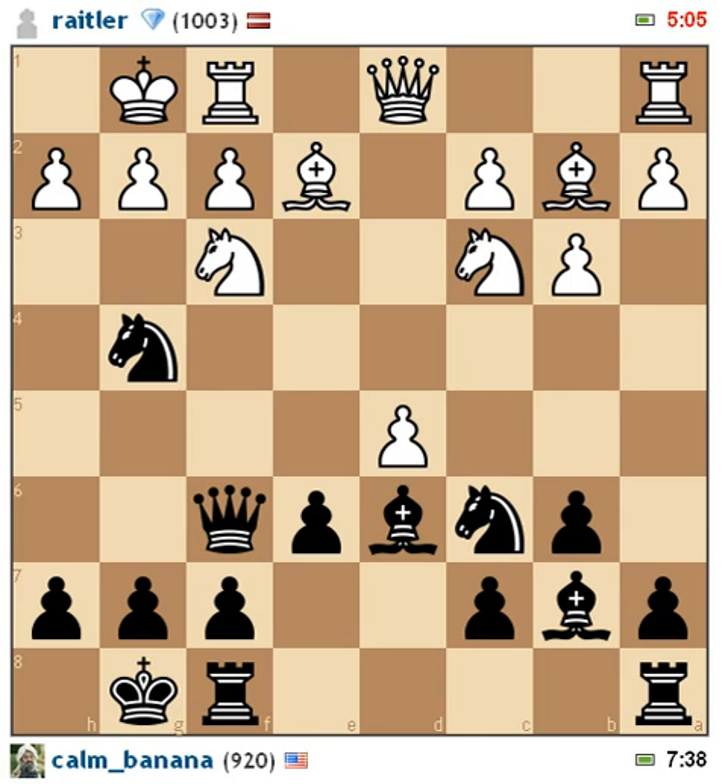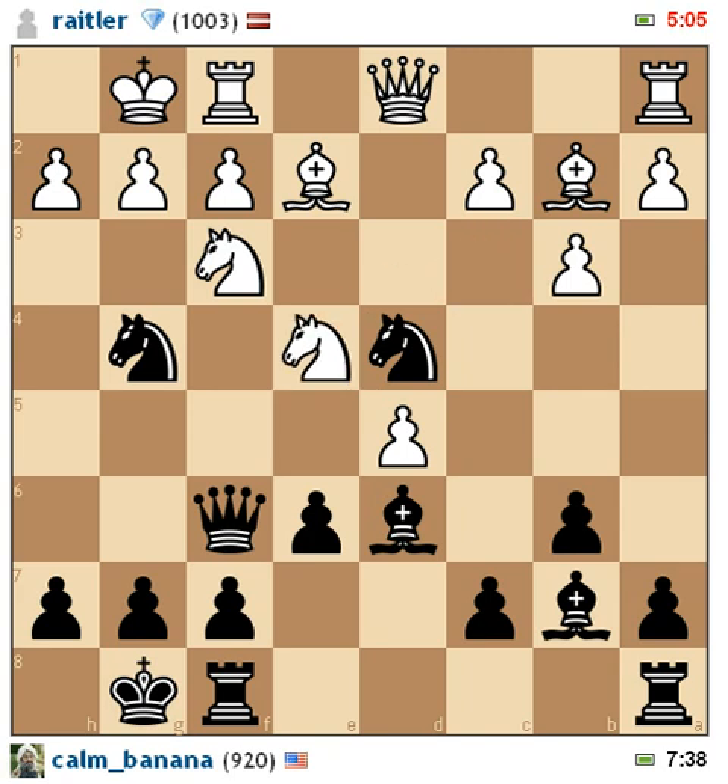It doesn't do anything. When people push up with their pawns, you never want to push up a pawn to attack a knight because a knight can just hop right over it — it's not really a threat. So that's exactly what I do. And now he decides to move his knight, attacking my queen, and also a discovered attack on my knight, which is actually bad news for me because it's kind of putting a dent in my plan.